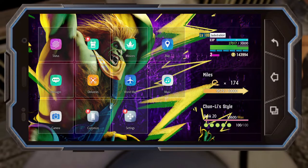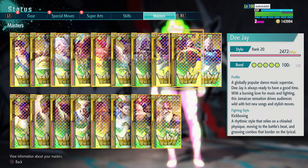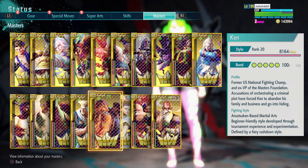So we've already touched on quite a few characters: Jamie, Manon, Marissa, Lily, JP, Jury, DJ, Cammy, and Chun-Li — all really easy locations to get stuff for them for free. The other places are going to be on other parts of the map, so we're gonna have to travel.